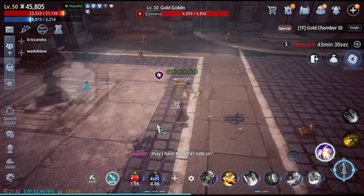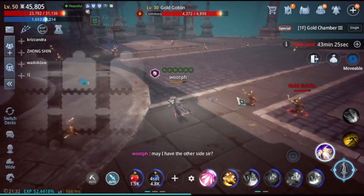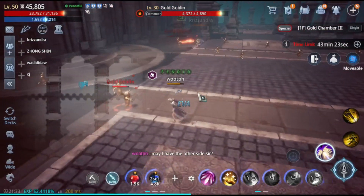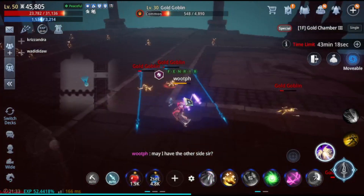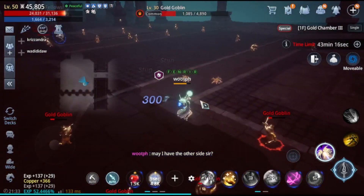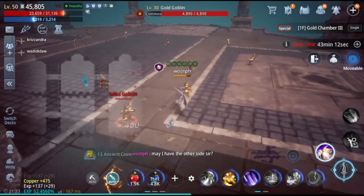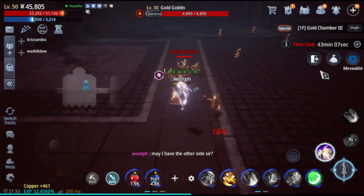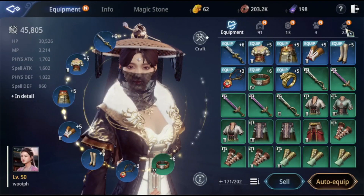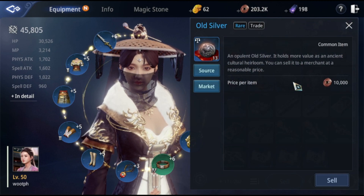This is simple. Just go to a specific area called Magic Square — it's either Gold Chamber 1, 2, or 3. There are three different chambers for getting copper, and the particular material we need for this is old silver.